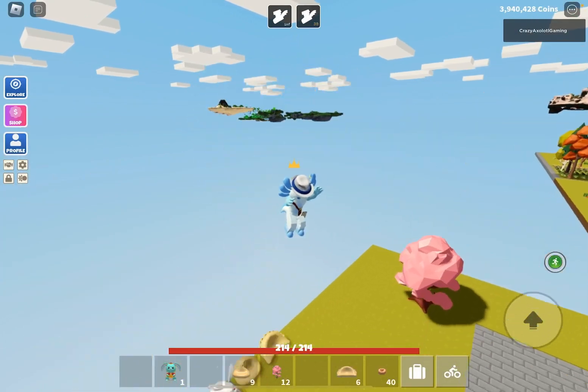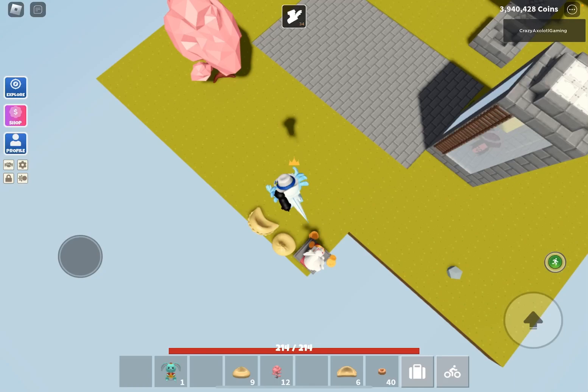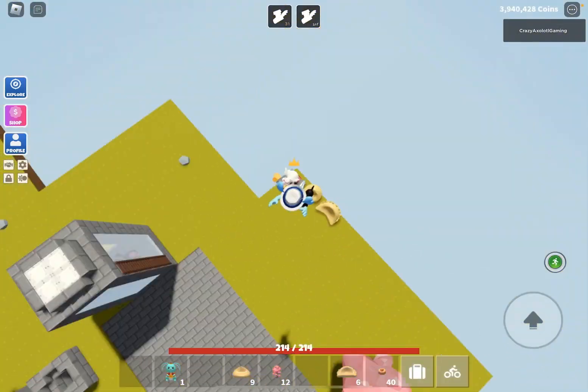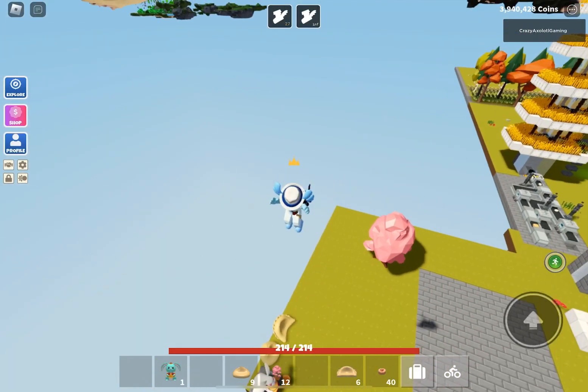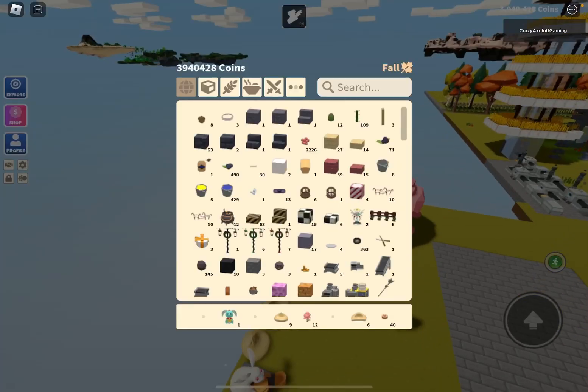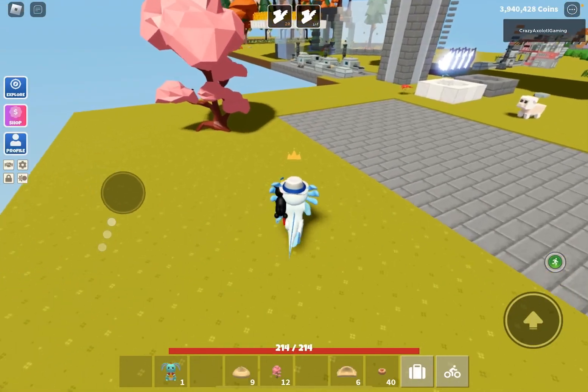More jump boosts! Now I can jump super high. I'm jumping so high - I'm going out of the statue range I think. Yeah, I'd say this combination makes you too high.